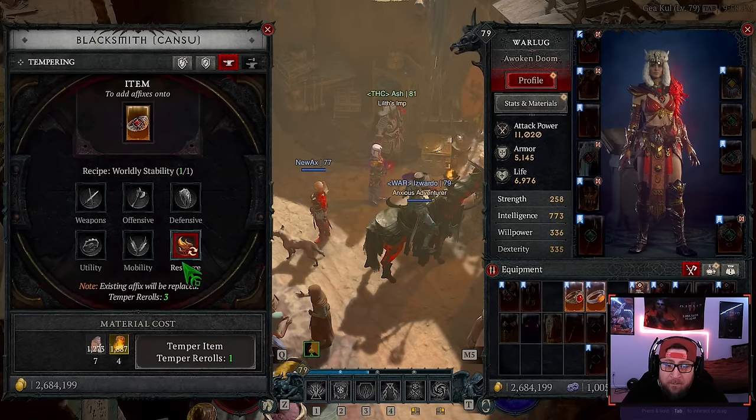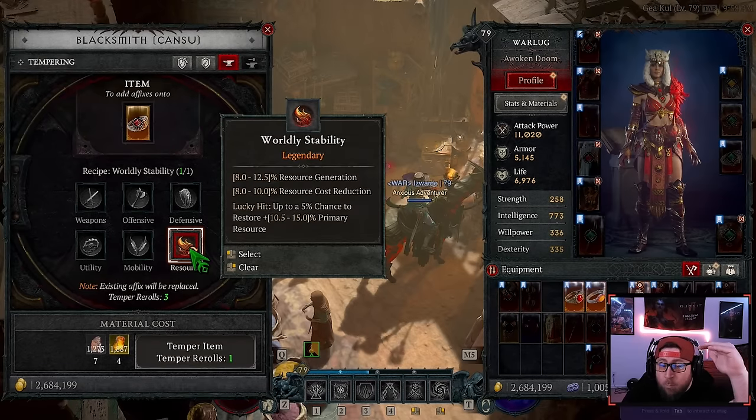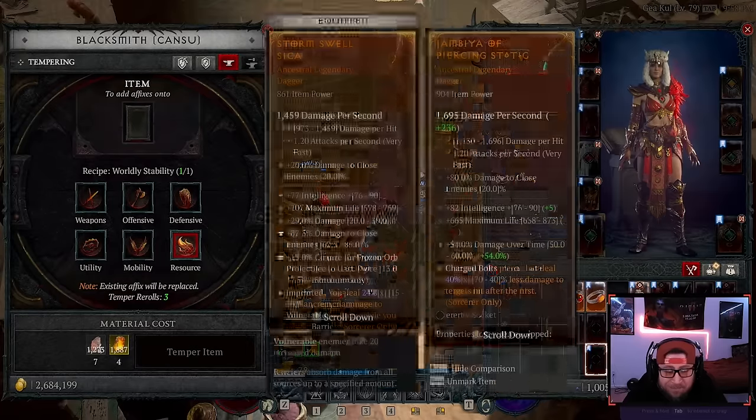When you re-roll, for 'Worldly Stability' on the item it's going to be one of the selected choices at random. We have three different options and it will pick one at random. You can do this as many times as you want up to your re-roll limit.